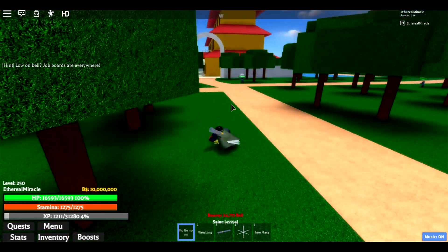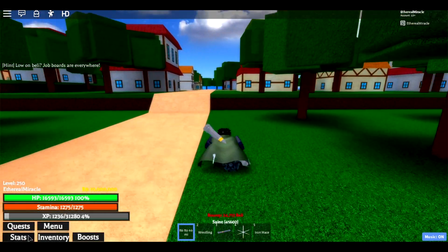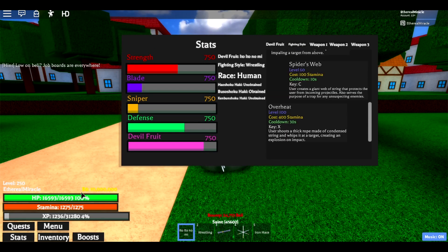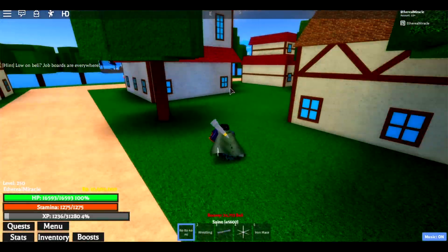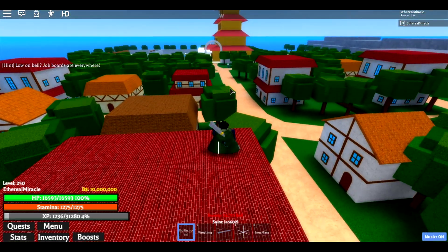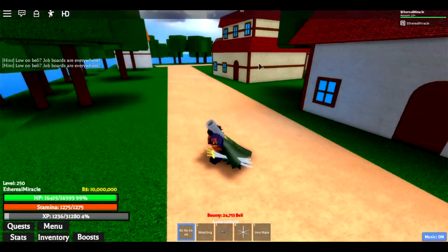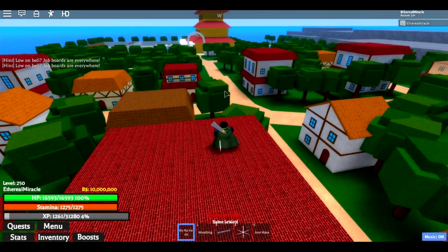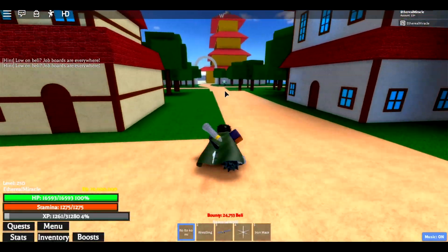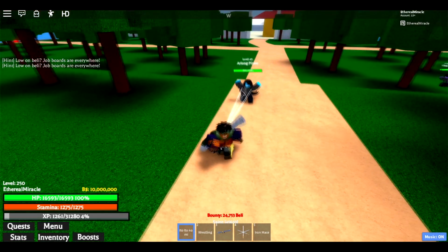That move in combination with the R move is going to be serious because you can use them back to back. Next, second to last, we have Spider Web — this is your combo starter. What you want to do is pop the Spider Web, then pull the enemy in from range. They get stuck to it, and then you just do a whole bunch of DPS from there. Pop the spider web, grab them, they get stuck, and then you do DPS — simple.